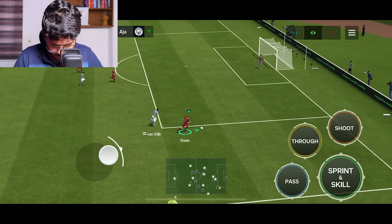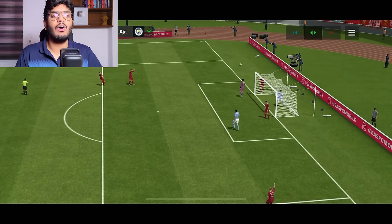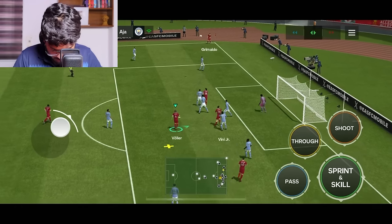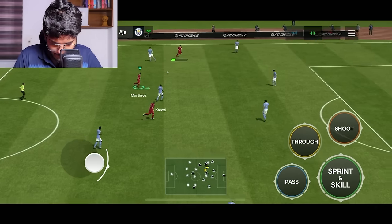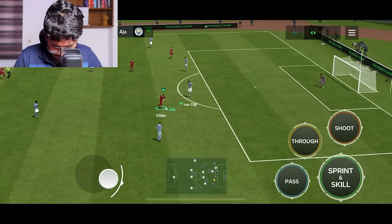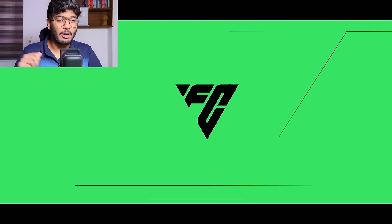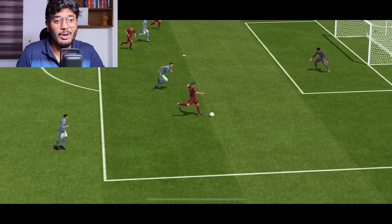I think Rudy Waller is going to score a header now — crossing it in... Akinfeev saves it, though it was a good header attempt. Trying to cross it to Rudy Waller again but he gets a very bad volley. Eventually Rudy Waller does score a second goal — the brace is done! Now I just need a header goal and I'll start cross-spamming.